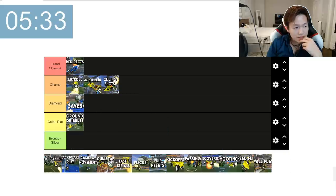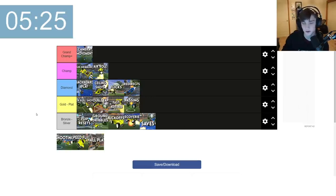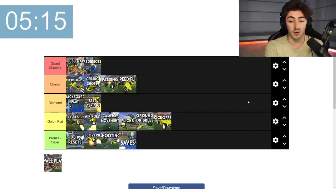Saves — I would say get better at using your saves in diamond. Saves is a pretty broad topic, but I definitely put it at bronze to silver. Speed flips — I'm going to say don't start until champ. It can be pretty mechanically difficult for a few ranks. I don't really recommend it until you get to champ level where everything starts coming down to consistency and speed.